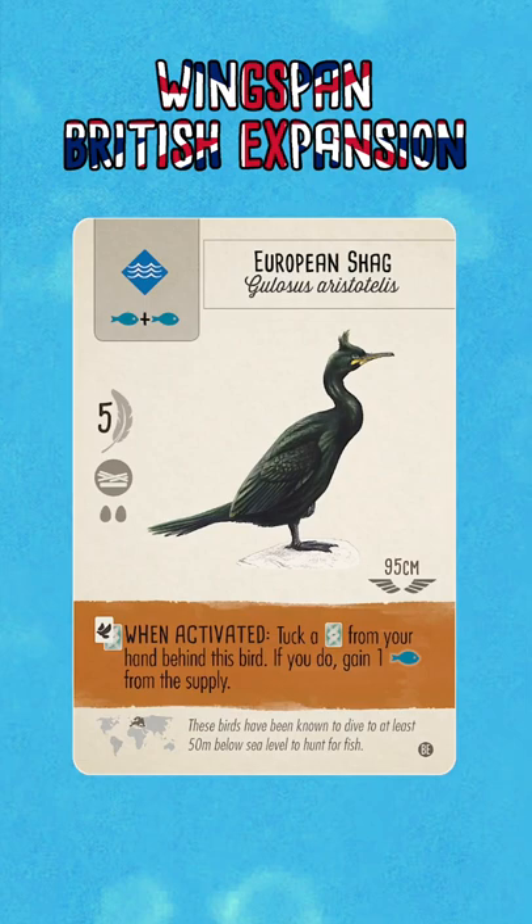When activated, tuck a card from your hand behind this bird. If you do, gain one fish from the supply. This is very similar to some of the other birds I've already looked at in this series, where you tuck a card from your hand and gain a food from the supply.